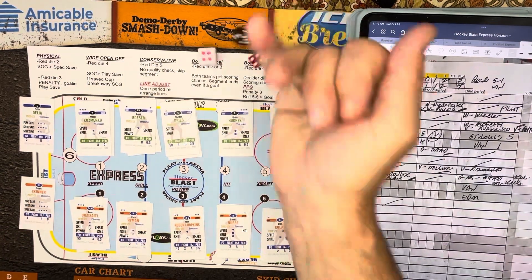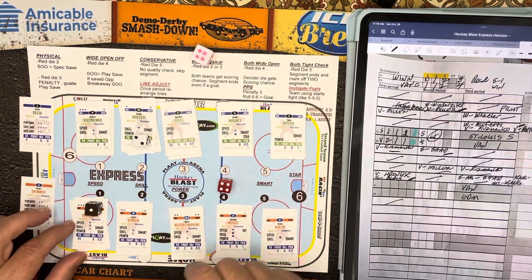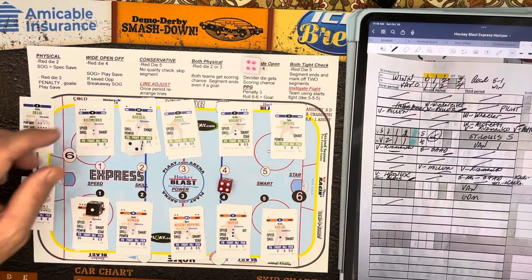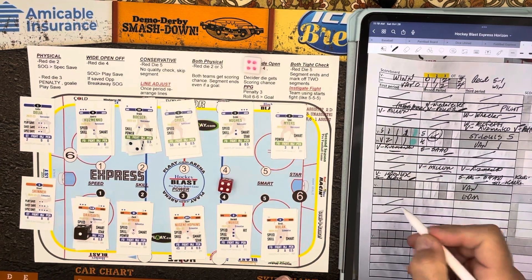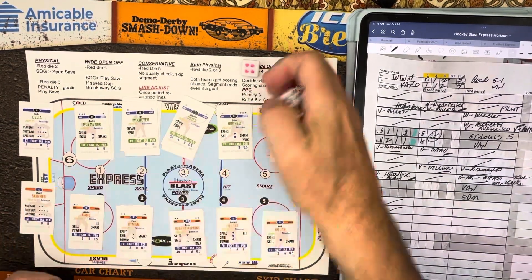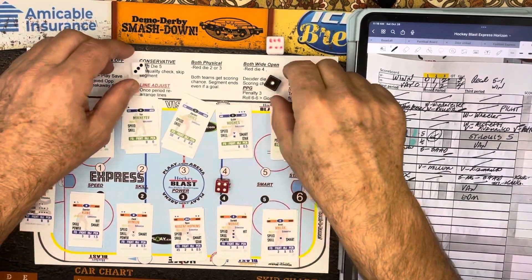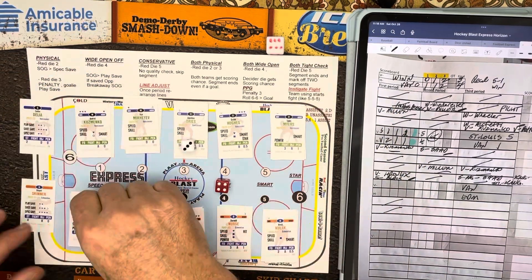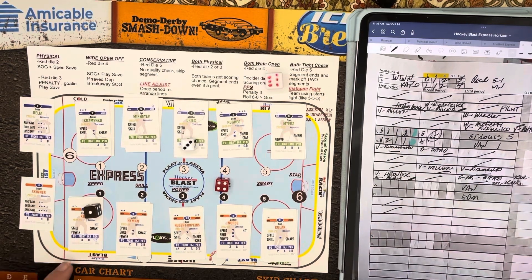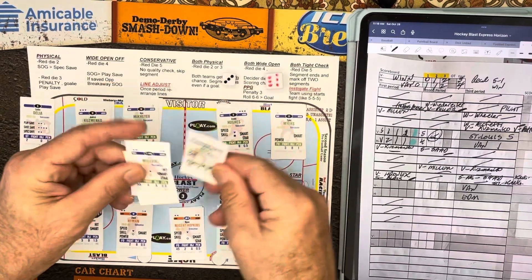There are 12 time sequences, four per period. We have a four — we're going to check white two and black one, looking for four which is a hit quality. Besser does not have it, Drysaddle does not have it, so nothing going on early in this hockey game. Next roll, we have another four — that's a quality check for player number three and player number one, looking for six which is star. Kane is not a star, Sheldon Dries is not a star. A tight-checking first period.